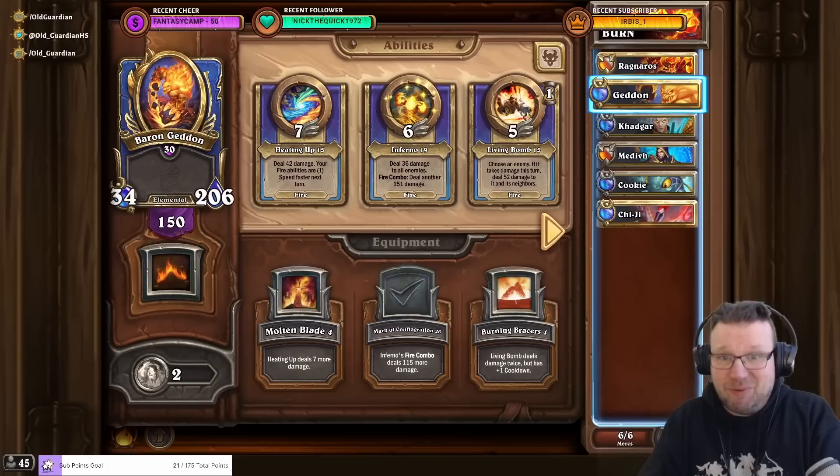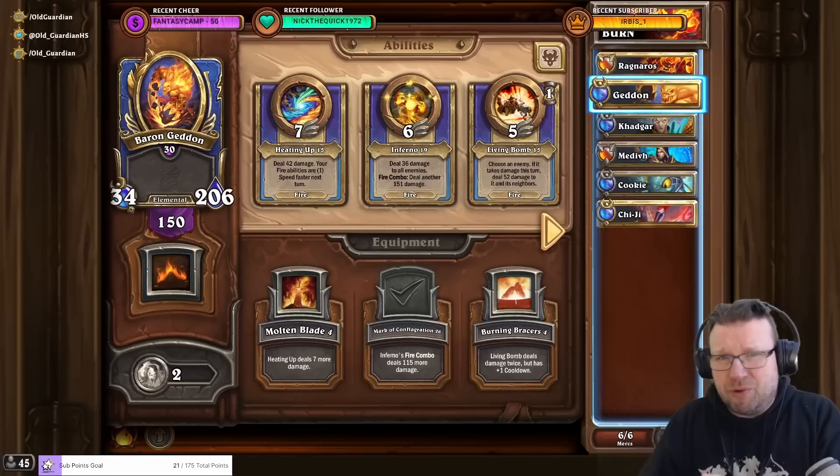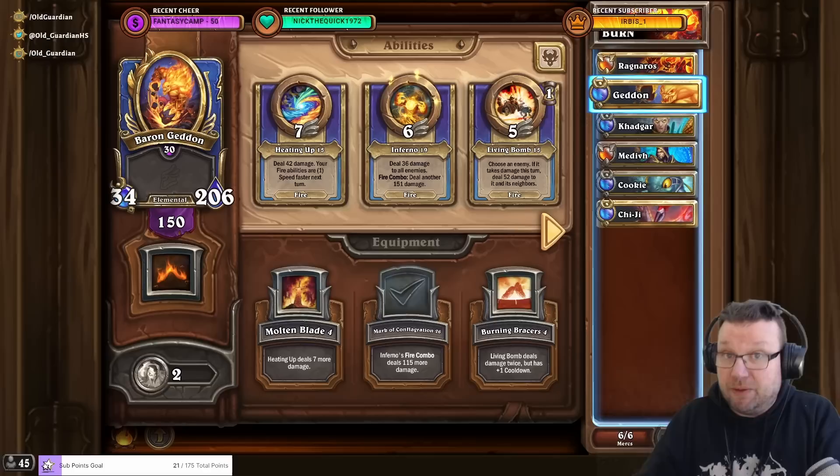Fire Comp is built around Baron Geddon. There are plenty of options, but this is what I have been running with. I'll talk about this one, all of the options, and what tech choices you may need to make as well. When you go to Mythic Boss Rush, you want to upgrade all of the abilities at least to level 10, because level 10 is where it first gets more expensive.